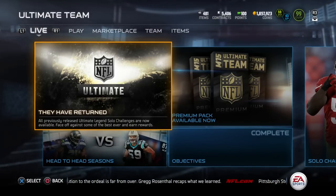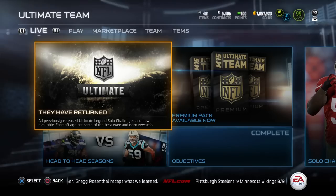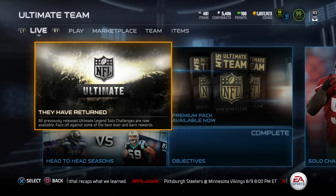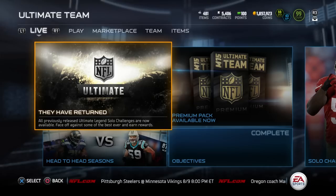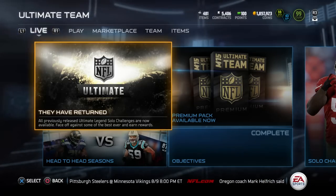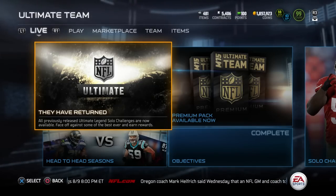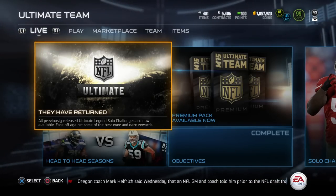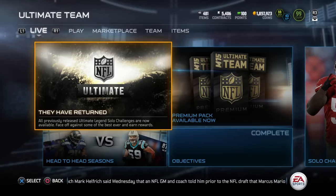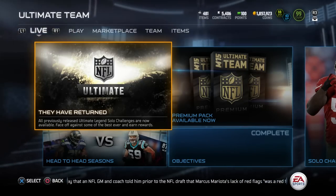Hey, what's up guys, Clickwood here back again bringing you guys another Madden 15 Ultimate Team Top 5 video. Today the position we're going to be talking about is one of my favorites — it is the running back position. I've always been somebody that loves to run the football, so this is definitely one that hits close to my heart, and it's a position where I always try to find the best quality players.